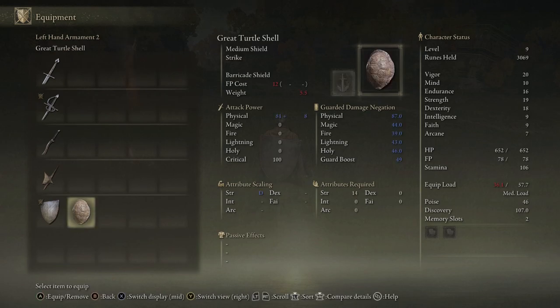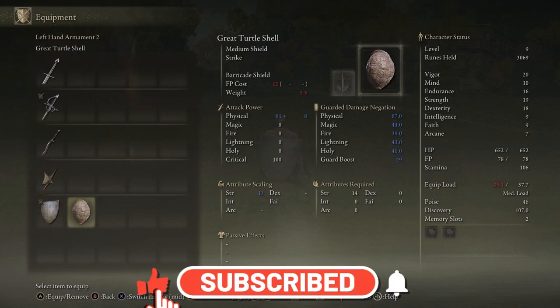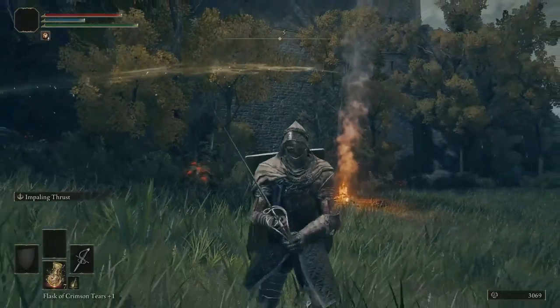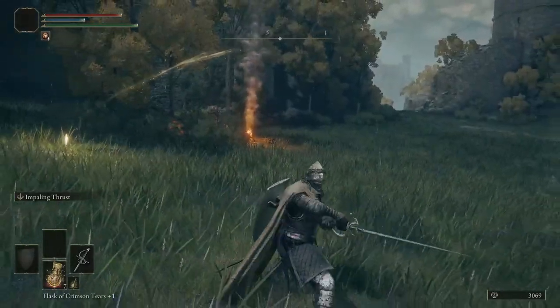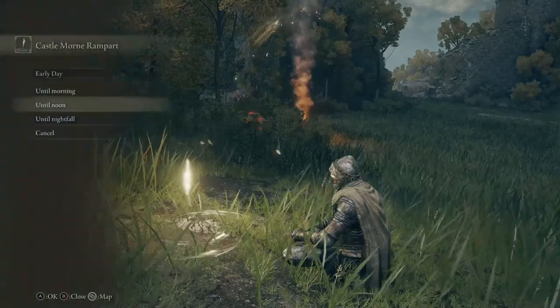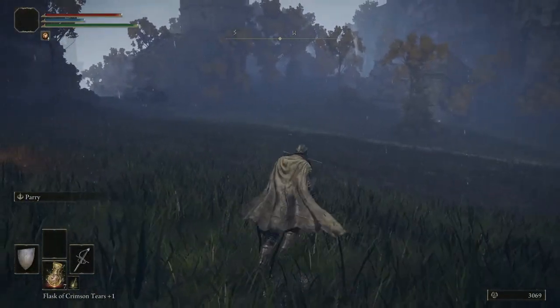Now let's take a peek at that turtle shield. If we look at its damage negation, it's actually kind of poor — 87% physical, and then everything else is pretty weak, and it only has 49 guard boost. All around, it's not the best shield. But if we look at its description: the turtle is a symbol of tirelessness, and the shield boosts stamina recovery speed. If you are running a build that requires a large two-handed weapon, you would want the turtle shield on your back to increase your stamina recovery. We're going to go ahead and rest at this grace and pass until nightfall, because we have a Knight's Cavalry to eliminate. This one actually has a skill that can be useful based on your build — we might even use it at some point in this playthrough.